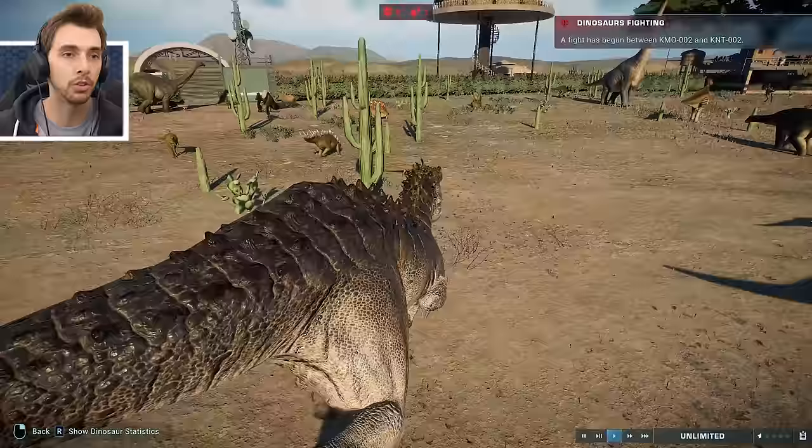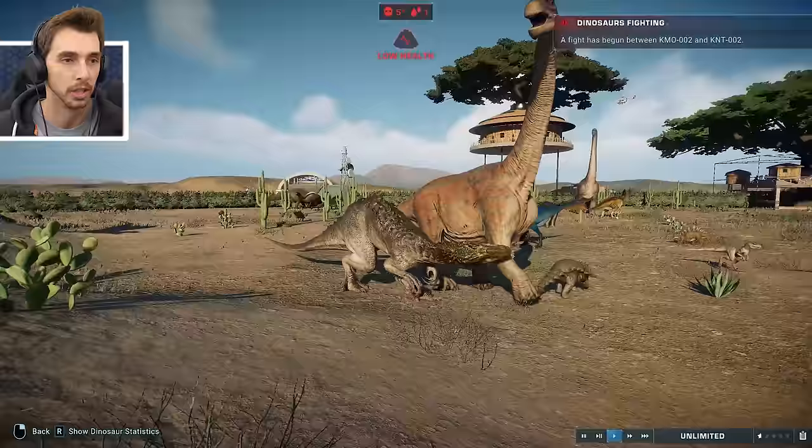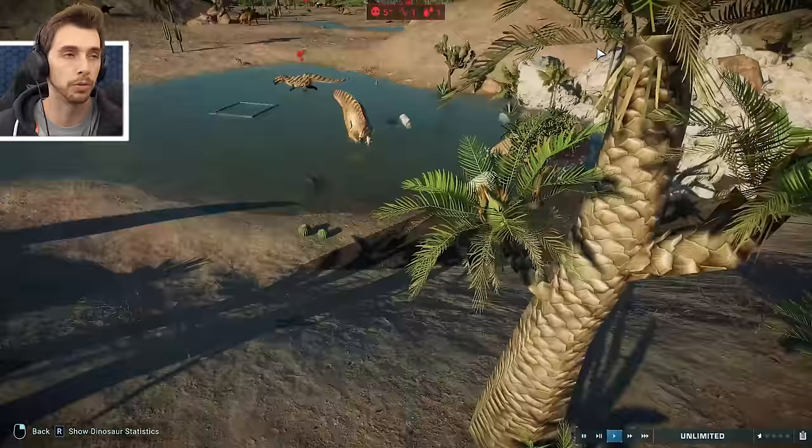A little slap from the Giga Spinosaur on the Chasmosaur, and Indominus Rex is coming to help take down the Camarasaurs. Nom nom nom - and then gives it a little roar. Haven't seen any of the Gigantoraptors yet.